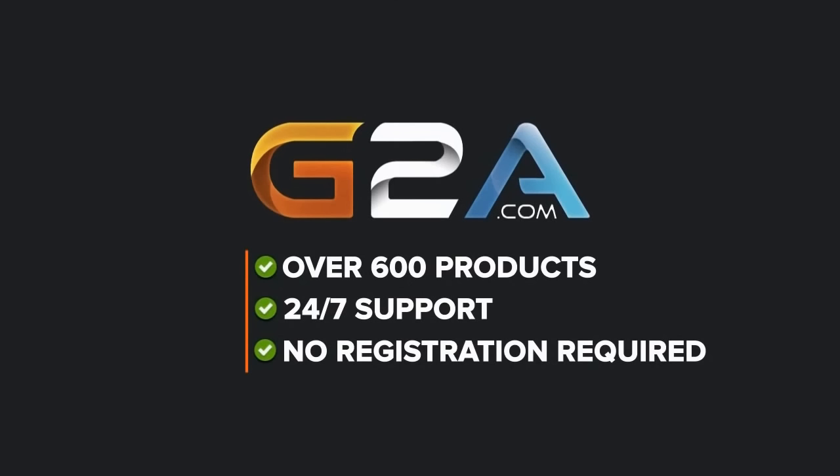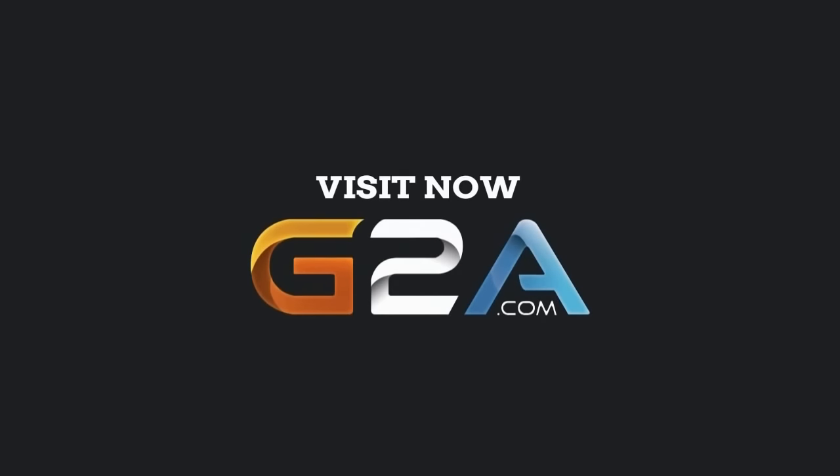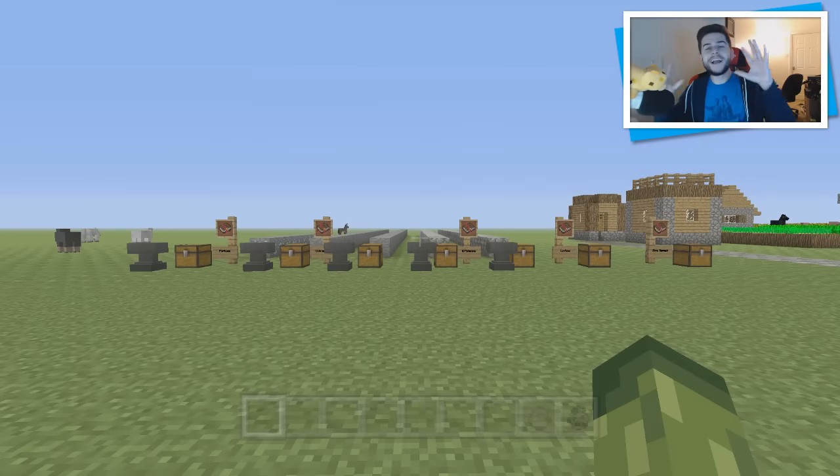For cheap games, Xbox Live and PSN codes, check out G2A in the description and use the code Echo at checkout. Hey guys, how you doing? My name is Echo and welcome back today to another Minecraft video.